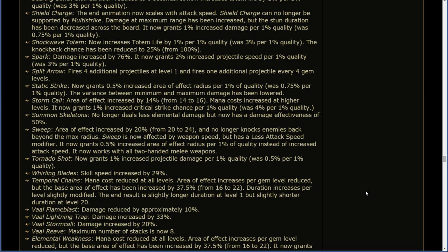Temporal Chains: mana cost reduced; area of effect per gem level reduced, but the base area of effect has been increased by 37.5%; duration increase per level slightly modified — the end result is slightly longer duration at level 1 but slightly shorter duration at level 20. Vaal Flame Blast: damage reduced by approximately 10%. Vaal Lightning Trap: damage increased by 33%. Vaal Storm Call: damage increased by 20%. Vaal Reave: maximum number of stacks is now 8. Elemental Weakness: mana cost reduced; area of effect per gem level reduced but base area of effect increased by 37.5%; now grants 0.25% reduced elemental resistances on cursed enemies per 1% quality.